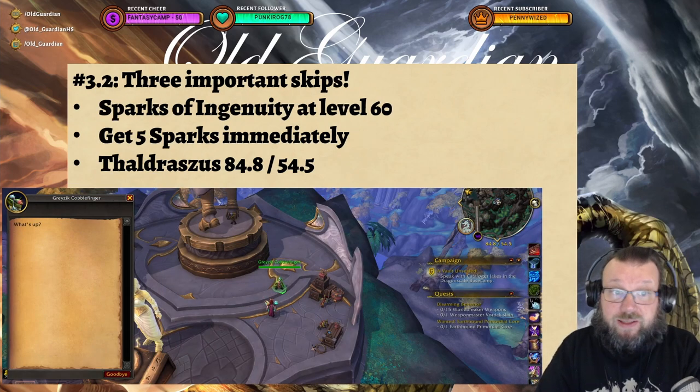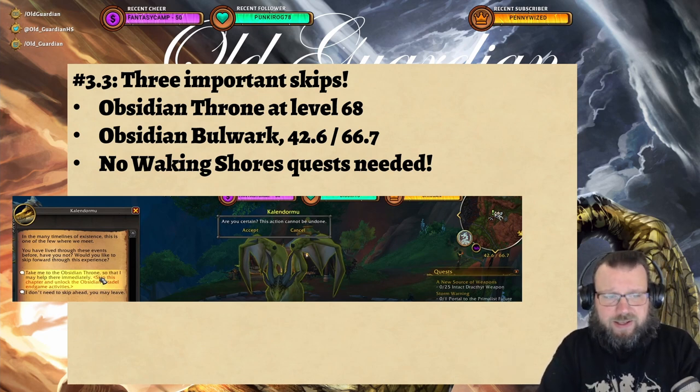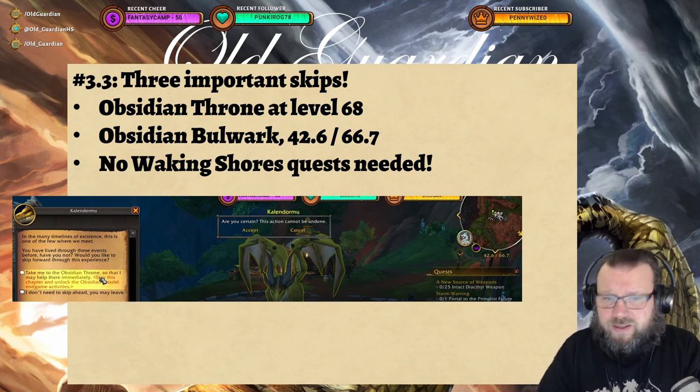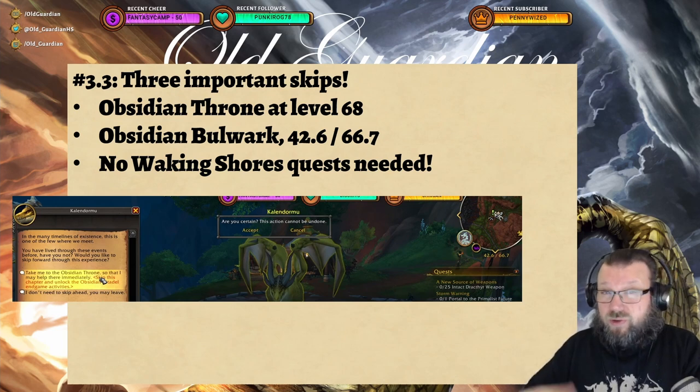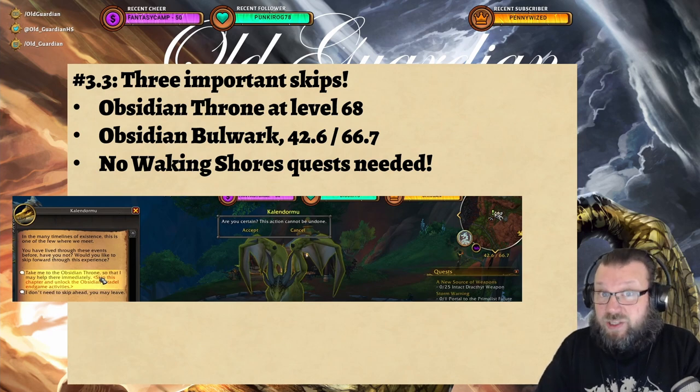Another skip to use immediately is the one for Sparks of Ingenuity, located in Valdrakon. You'll get all five Sparks from the questline immediately — but if you have already started the questline, you can no longer do this, so do it right away. You can't actually use the sparks until you're level 70, but that's fine. The third important skip enables the Obsidian Throne. It's available at level 68 even if you haven't done the Waking Shores questline. Go to Obsidian Bulwark, where Calendormo appears at level 68, and tell him to take you to the Obsidian Throne. It skips that part of the questline, gives you the achievement, and you can start doing Obsidian Throne immediately. Note: if you've already started the Obsidian Bulwark questline, the skip is no longer available.